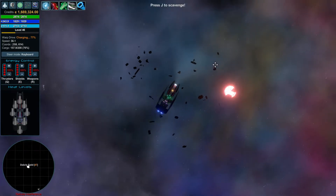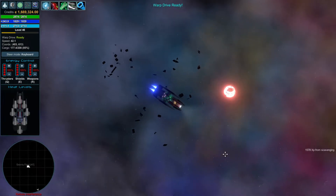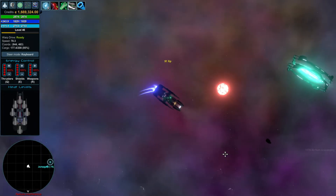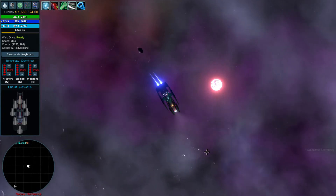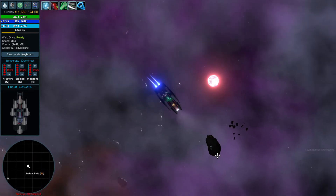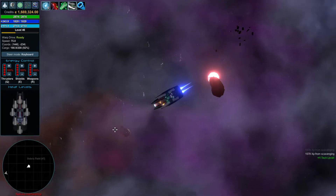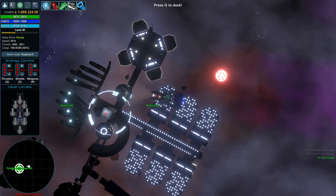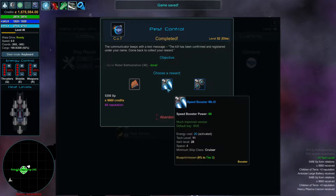I feel like our best attempt at getting Andorian components is going to be mining, actually, because our mining is almost there. We're doing 46 — once we get there we can go hit up a high-level debris field asteroid place and just mine till our heart's content. Throw on all the mining lasers and just shoot them constantly. Back to home, home sweet home. The Peacemaker returns. Dash Rendar has arrived.